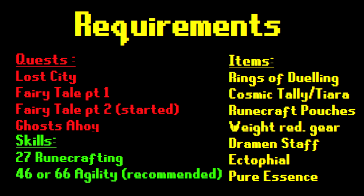Something that could really help you but is not required is level 46 Agility at least — and 66 would be even better, but 46 is enough. This speeds up the number of trips you can do per hour, so I would advise having level 46 at least.